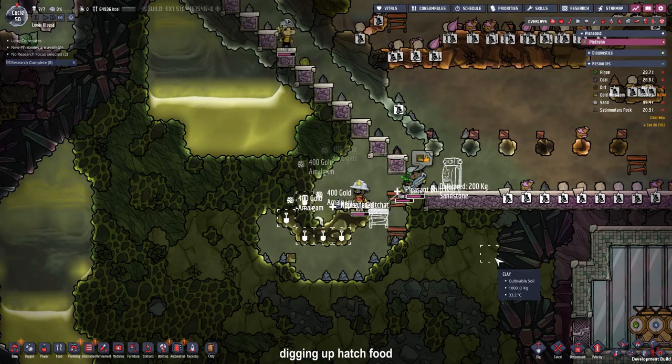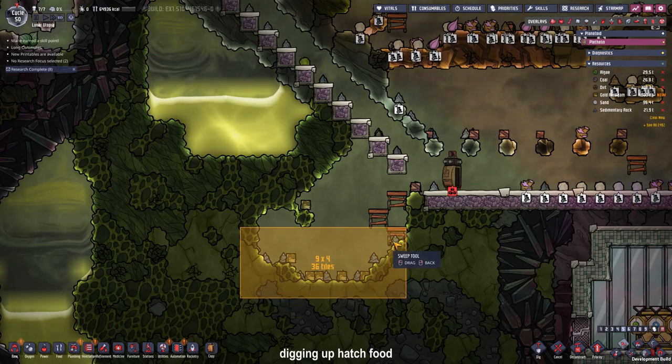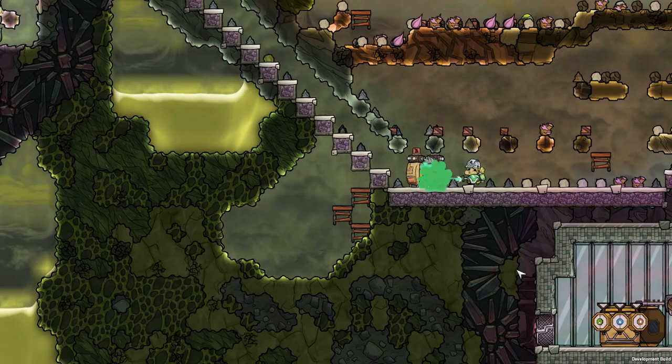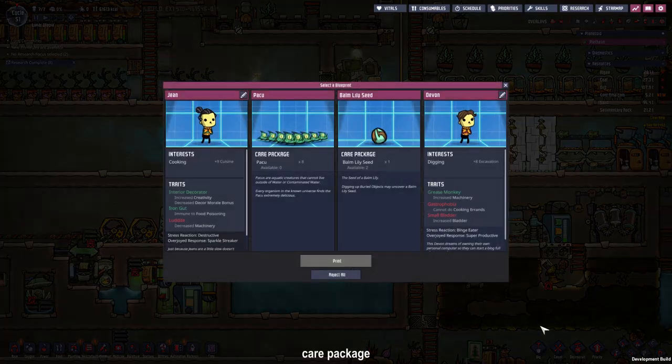While we are at it, why not take the gold amalgam too and sweep it up right here. We cleaned out the room and resealed it again. Care packages are available — Paku! Nice!